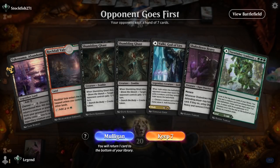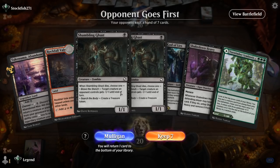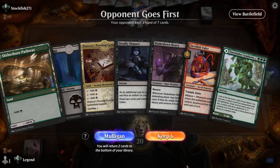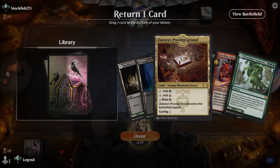Game 5 — we're on the draw. The first hand is missing too many elements: no Valet, no Tend the Pests, no Fight Rigging with Shakedown Heavy, no Deadly Dispute with Shambling Ghast — too disjointed. We mulligan. The new hand is missing Tend the Pests but would love a Fight Rigging — certainly a keep.